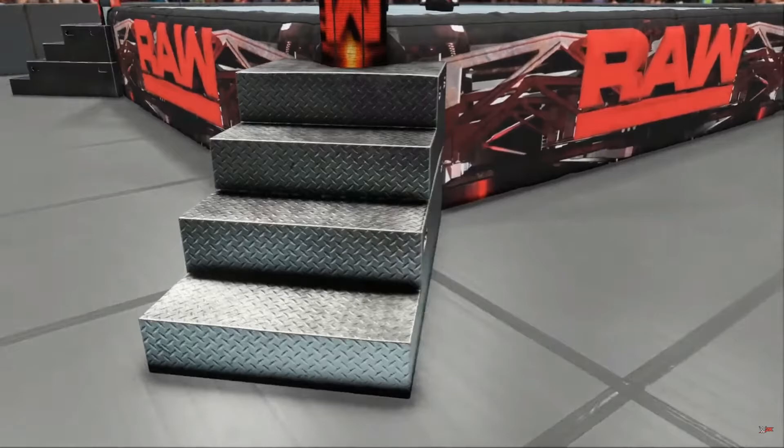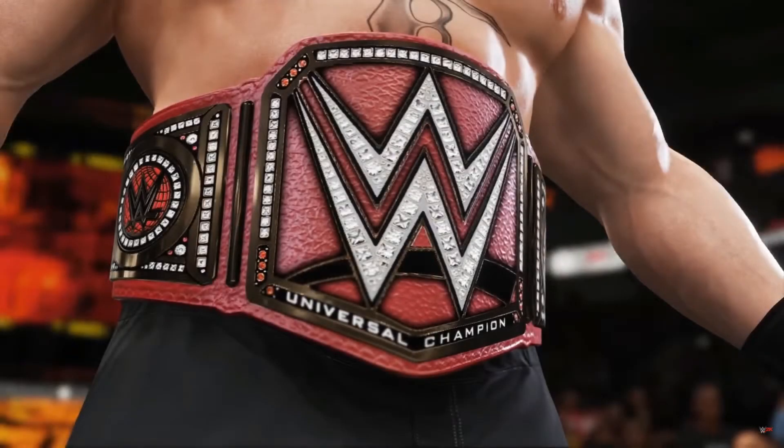Next we take a look at a screenshot of Brock Lesnar wielding the WWE Universal Championship. There are mixed reactions to the belt — it is very dark in some areas, like where the plate meets the strap. The gold does look natural, though it's darker than what you see on TV. The shading looks really good. The jewels look nice but look like photos rather than actual in-game jewels with reflective light. You can see Brock Lesnar looking beefy as always — it's an incredible screenshot.